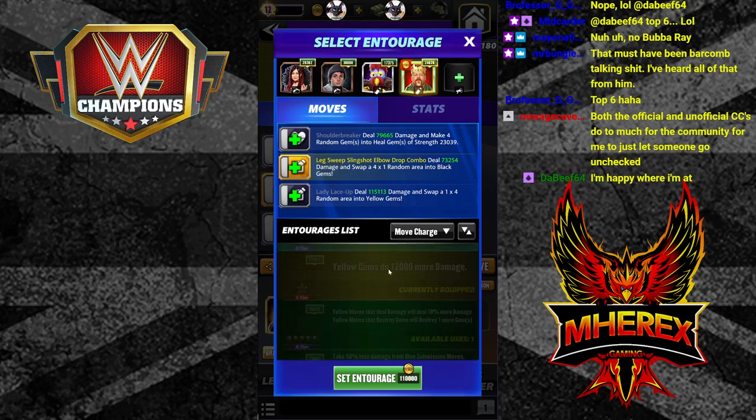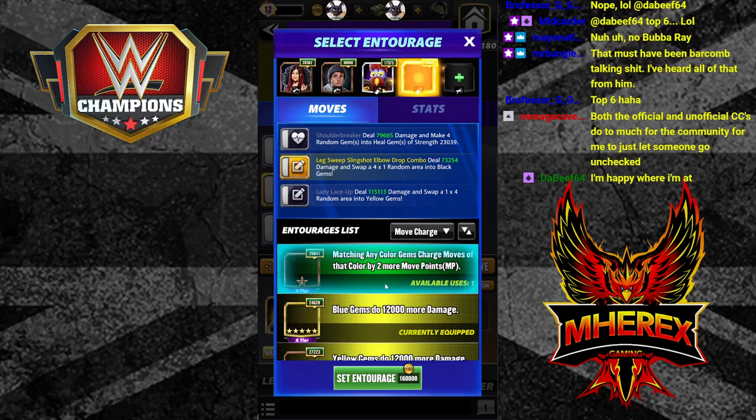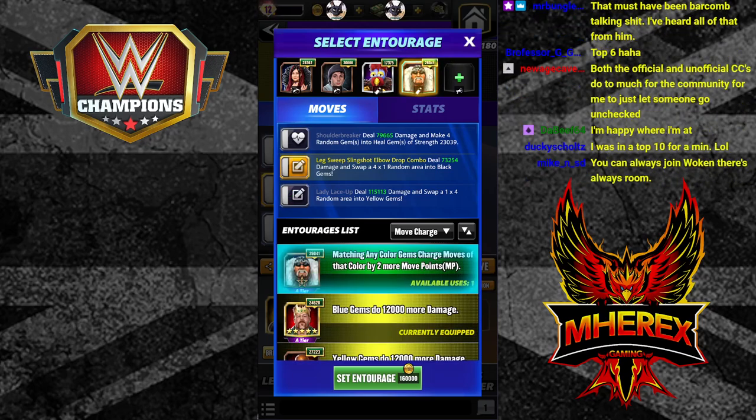The important part is going to be NWO Hogan, who everyone has access to now in the Showdown Store. As soon as you get him you should take him to six-star, because this lets you have a perfect recycle.